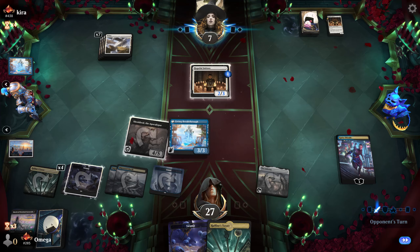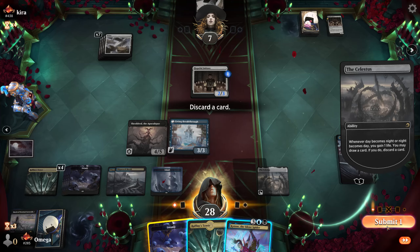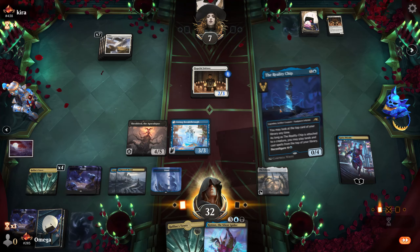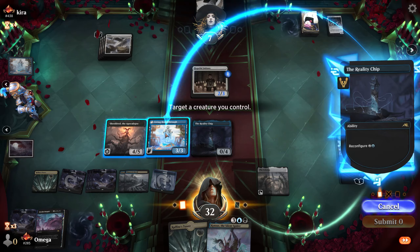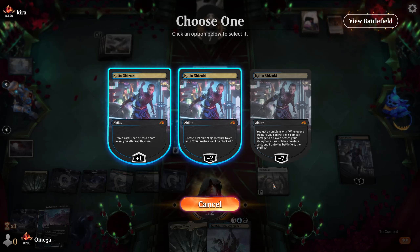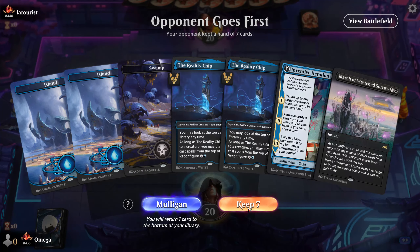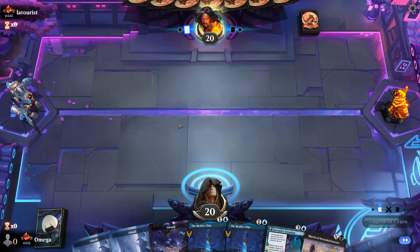Trolling mythic every day with fun cards — I love it. Kotose is absolutely brutal. Of course we discard this one — this one has cycling naturally if things go wrong. I know you guys want it, so let's go for Reality Chip. I still remember that comment — 'I wanted Reality Chip.' Living Breakthrough into Reality Chip against a meta deck — I would love to start with this hand.